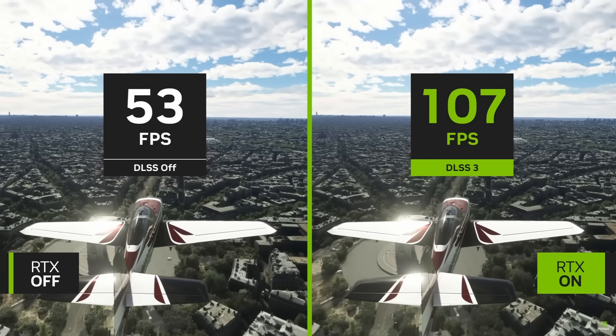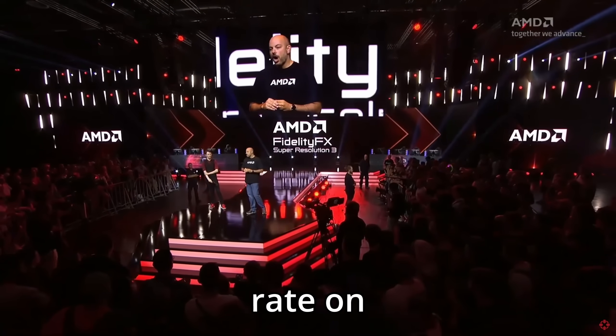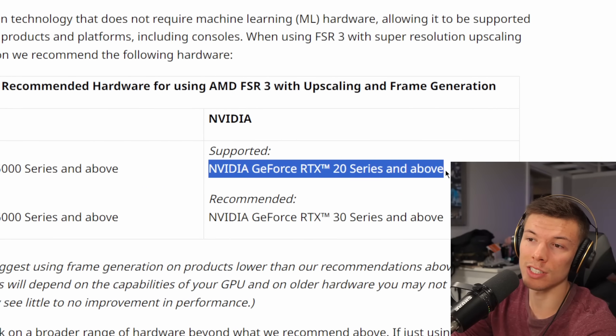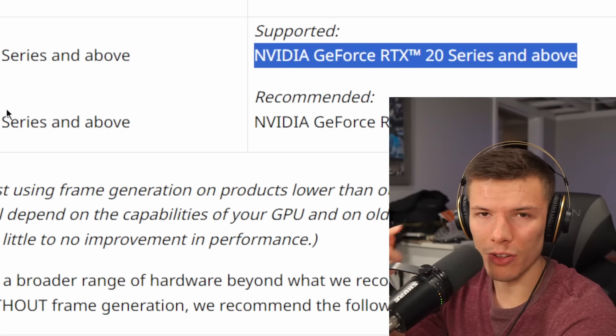AMD obviously saw that NVIDIA was headlining a feature that could double your FPS — great for marketing — and they wanted to get this feature working in their GPUs as well. AMD had to make a strategy that made frame generation unique compared to NVIDIA's, targeting doubling and tripling your frame rate on basically any card that can run it. AMD typically makes their software features available on as many GPUs as possible, and they didn't change that philosophy here. It's available from the RX 5000 series on AMD's side to GeForce RTX 20 series, and actually compatible with GPUs before that — it's just that frame rates in games usually aren't good enough to support the technology on older hardware.